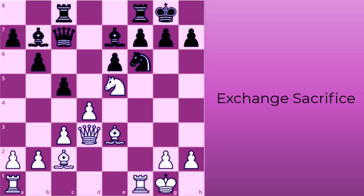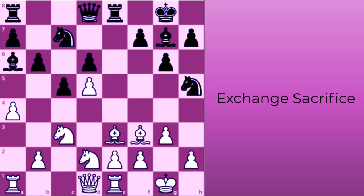For example, white can start an attack on black's kingside with rook to f6, removing black's only defender of h7. If black retakes with its bishop, white can checkmate with queen to h7. You can also use the sacrifice to create passed pawns in the endgame or damage an enemy's pawn structure.